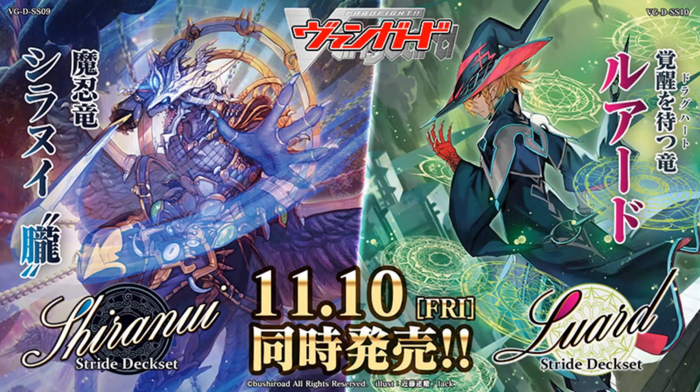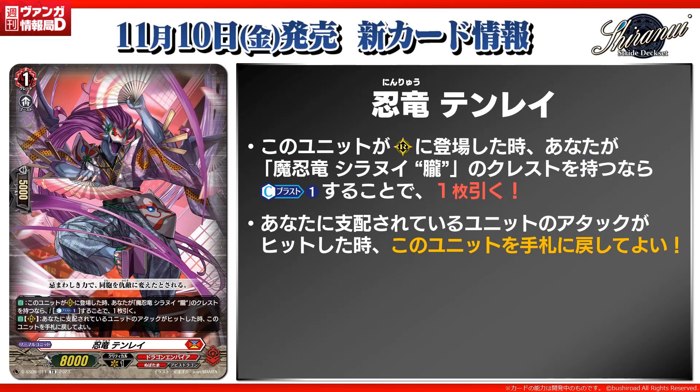And then to the actual cards — we start with Stealth Dragon Tenry, which I don't remember this one either. But anyway, it's a grade 1 way to keep powering the skillets. Auto, when placed on rearguard, if you have a Shiranui Orbiro Cress, cost counterblast 1 and draw a card. This is just another way for you to get pluses, because from what I could see from the deck, it doesn't exactly give you too many pluses, at least in the early game anyway.